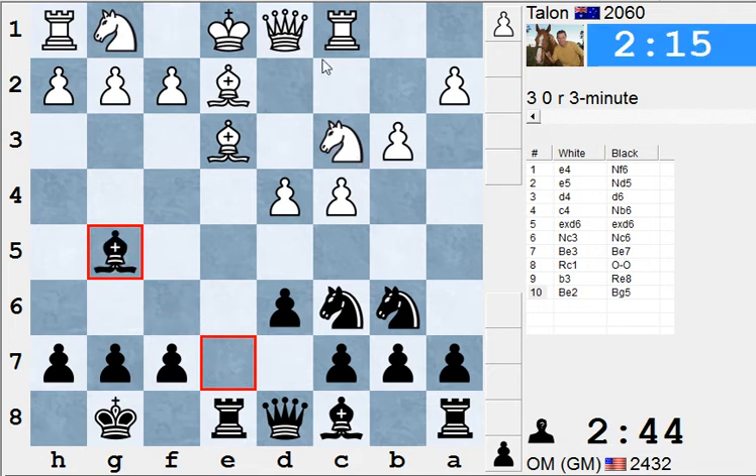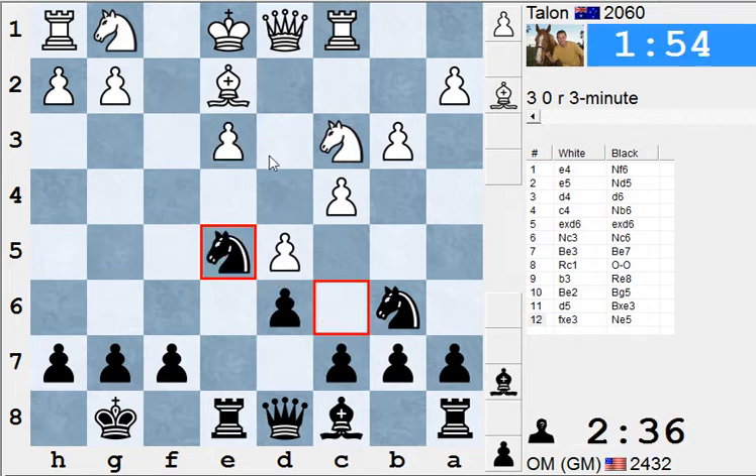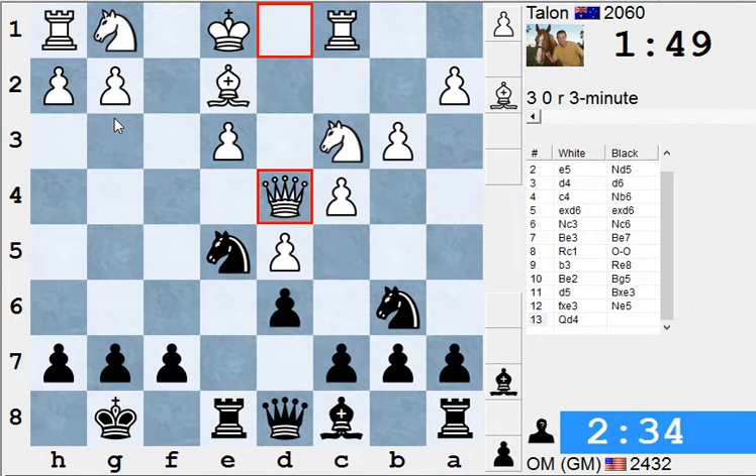White's played some strange moves — maybe this is all theory. I don't know anything about the Alekhine Defense except some basic positional concepts. While I was busy doing introductions, some stuff happened that I sort of missed. This bishop is offering an exchange of dark-squared bishop, and the bishop can't really move because this rook is sort of hanging.